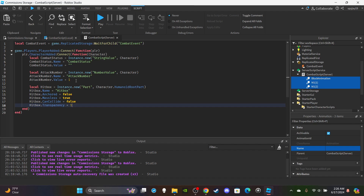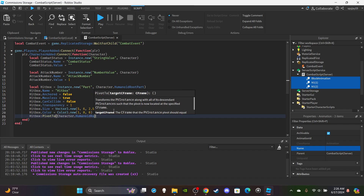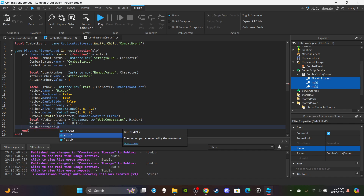Set the hitbox properties: `hitbox.Name = 'Hitbox'`, `hitbox.Anchored = false`, `hitbox.Massless = true`, `hitbox.CanCollide = false`, `hitbox.Transparency = 1` (set to 0 only for testing), `hitbox.Size = Vector3.new(5, 6, 2.5)`, `hitbox.Color = Color3.new(1, 0, 0)` for testing. Set `hitbox:PivotTo(character.HumanoidRootPart.CFrame)`. Then create a weld constraint: `local weldConstraint = Instance.new('WeldConstraint')`, parent to hitbox, set `Part0 = hitbox` and `Part1 = character.HumanoidRootPart`.